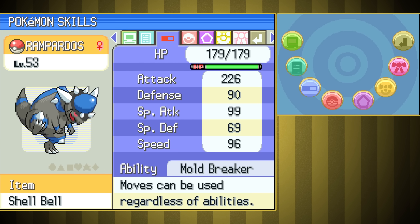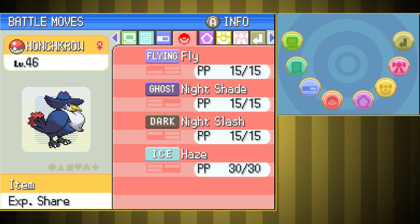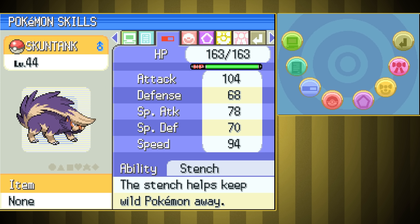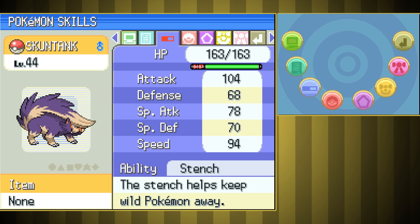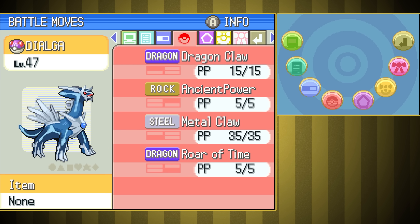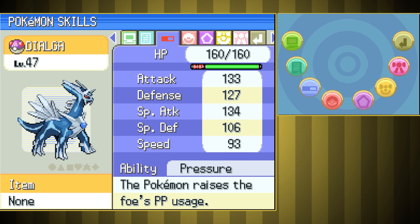Now that we're at the Elite Four, let's take a look at our team. Rampardos having 223 attack is hilarious, but outside of that our team is pretty low-leveled for the Elite Four. And yeah, we have a Legendary, but I really doubt that it's going to win the whole thing for us. Bertha could be a huge issue — our team really isn't great against Rock and Ground types. The whole team is weak against Ground other than Honchkrow, but it's weak to Rock, so I don't know how we're going to handle this one. Make your final guesses on if we can win this or not.